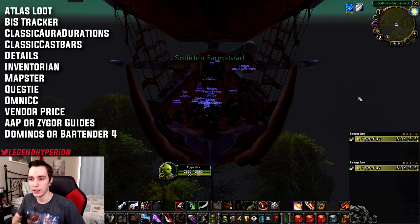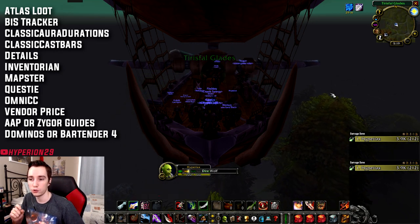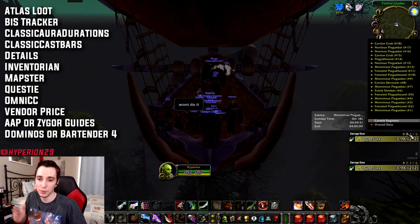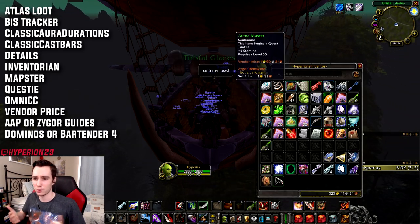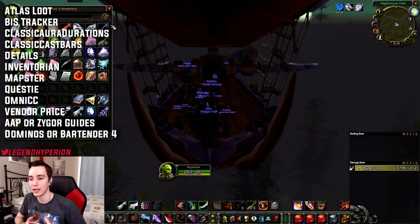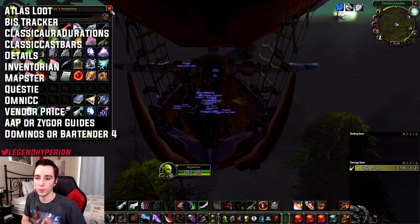The next add-on is Classic Cast Bars. In Classic there are obviously no cast bars, so having an idea of what your target is casting is super useful. One thing I found is that it's not always super accurate with the actual duration of the cast — I ended up having to kick about halfway through because sometimes the cast finished at 80%, sometimes it went past 100%. I'm not sure what that's about, maybe they'll update it, but at least you know what your target is casting, so if it's a heal or anything important you'll see it.